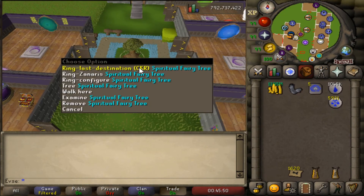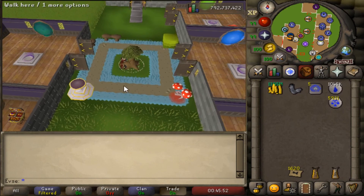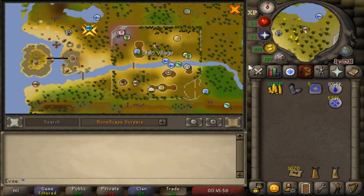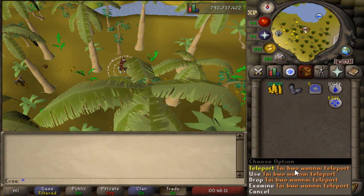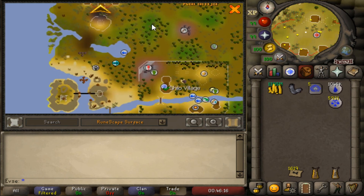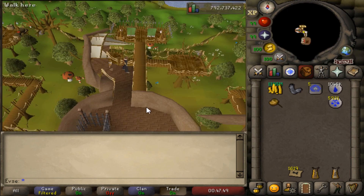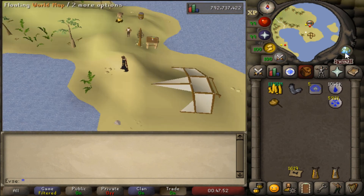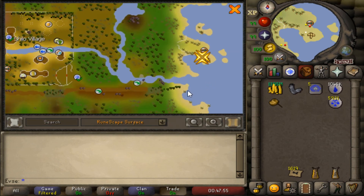Alternatively, you could use the fairy ring CKR, which will take you west of Shiloh village — from here, run. Or use the Tai Bwo Wannai One-Eye teleport, which will take you a bit north of the fairy ring. Or take the glider to Gandius, which will take you just east of Shiloh village — from here, run.